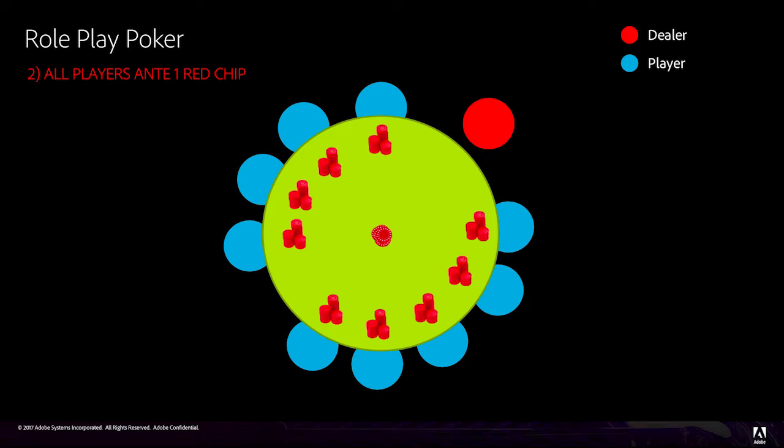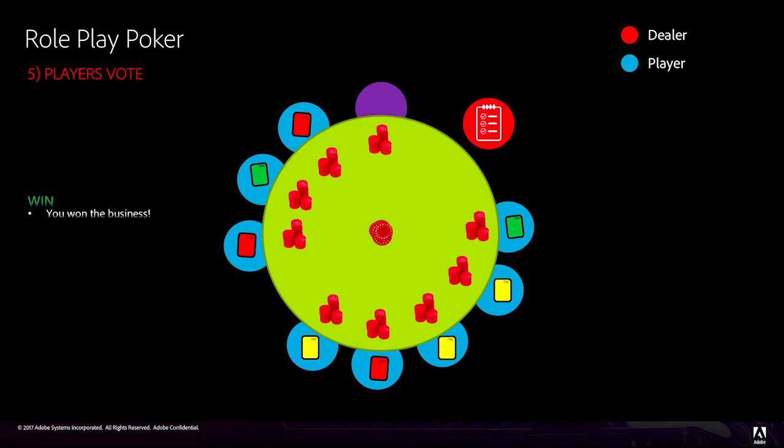Each player antes one red chip into the center of the table. Then, from your question sheet, you'll ask a question to the first player sitting to your right-hand side so that the entire table can hear. The player will have the opportunity to answer your question so that everyone can hear. When he or she is finished answering, the other players at the table will vote on the quality of that answer with their colored cards. A green card means that they won the business, a yellow card means that there is an objection to the answer, and a red card means that they lost the business.